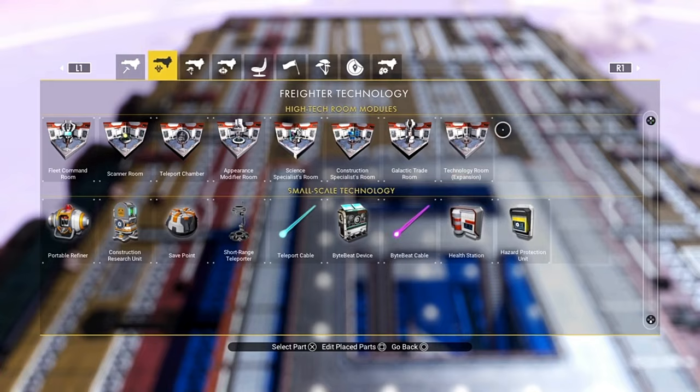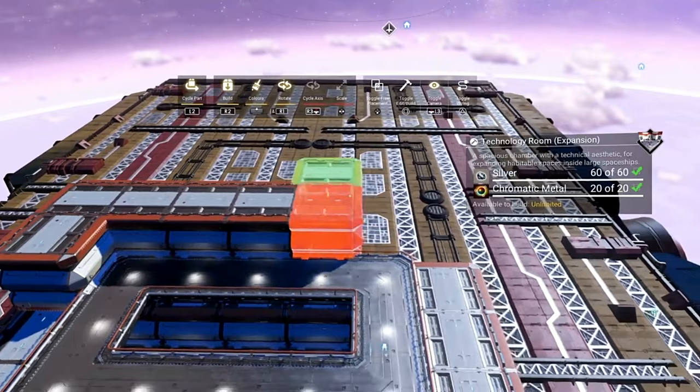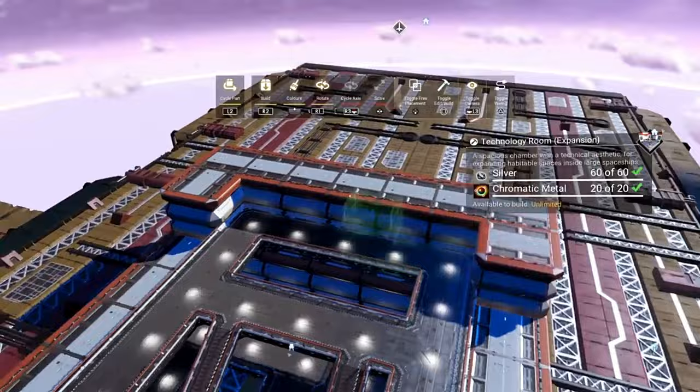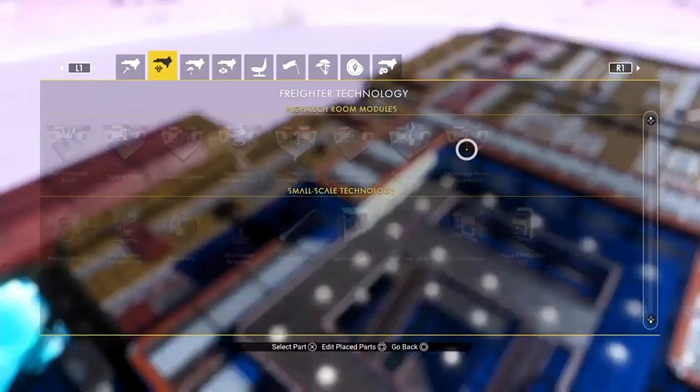Then what we can do is pop over to another one of our expansion rooms, say like the trade one, and pop that in like that. It will always work if it attaches to a catwalk. What I suggest you do is make sure that your second floor is built already, and that way you're going to be able to crack on and you're not going to have to mess about with anything.